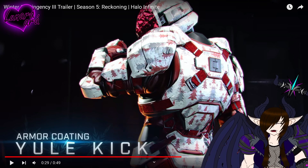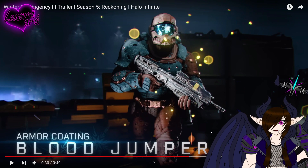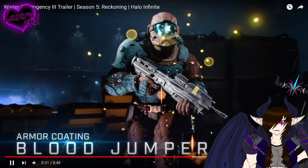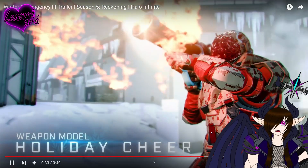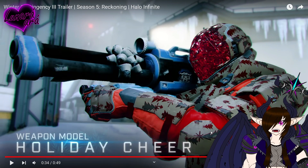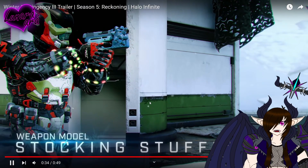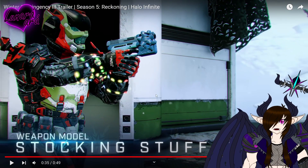Yule Kick — that is a really cool coating, I like that. Blood Jumper. Holiday Cheer. Oh, they put a little gift bow on the rocket launcher — it's a gift bow for all the weapons, okay.